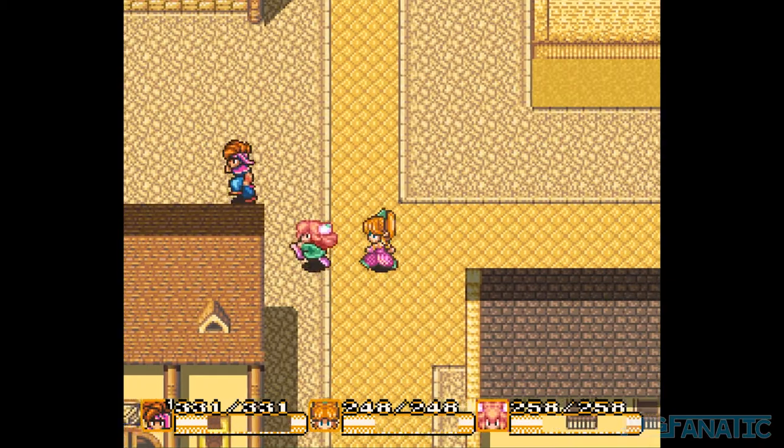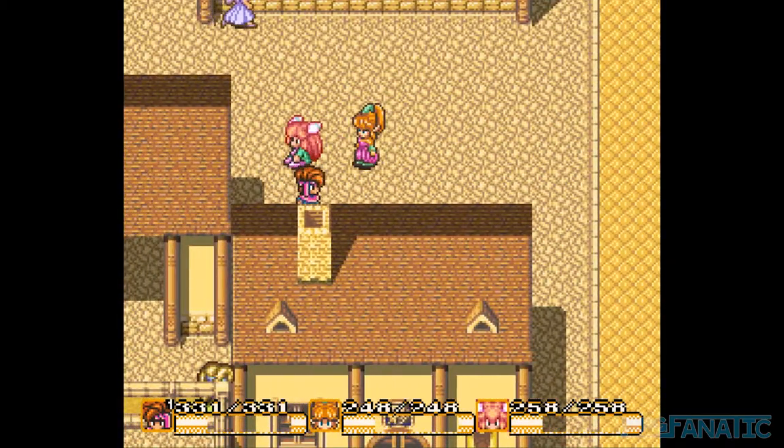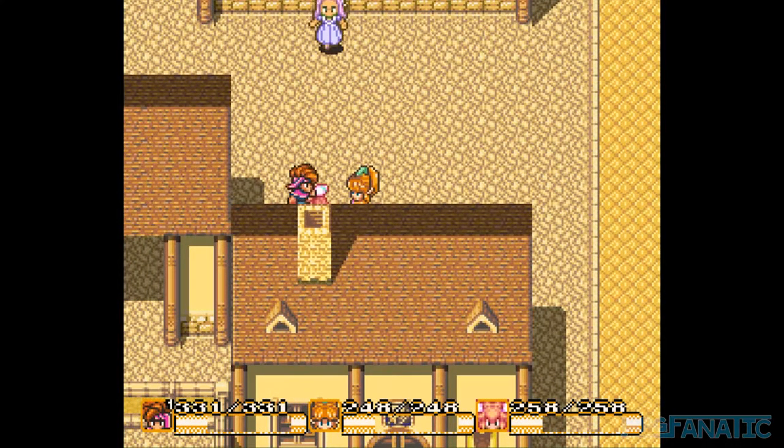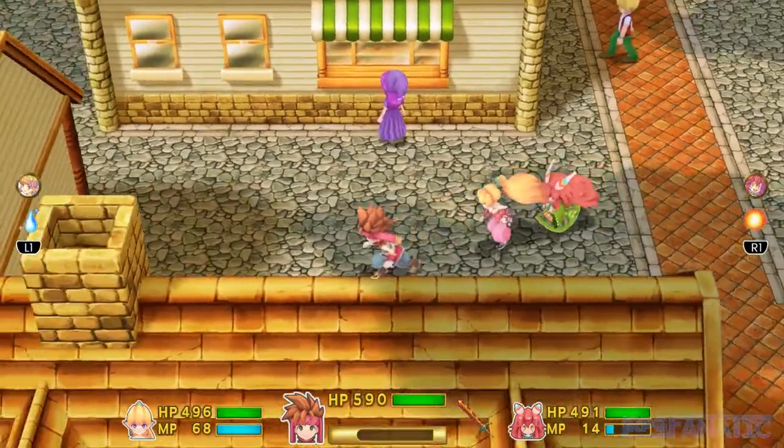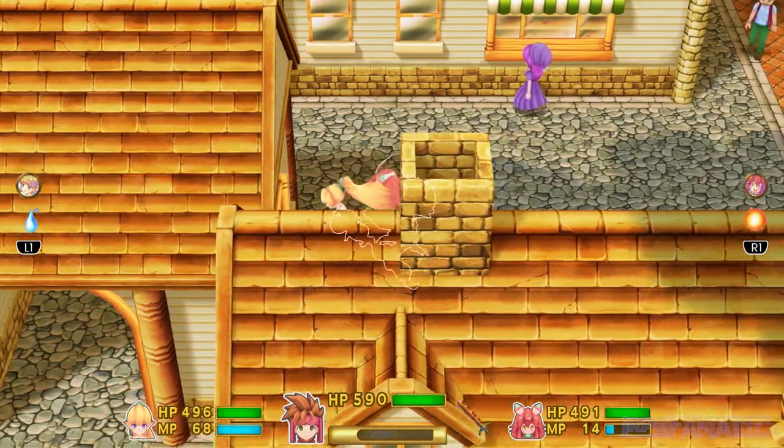On the SNES, it was not possible to fully walk behind a majority of the assets. When walking towards the chimney, you can see and hear the character as if they're walking down steps. This is one of those weird things that doesn't seem to do anything.